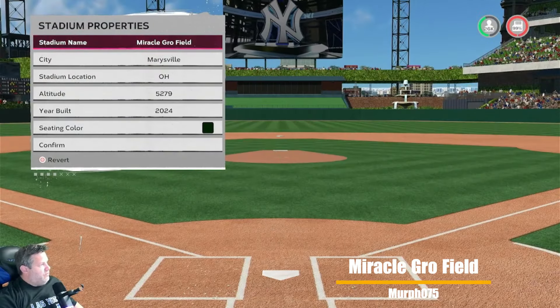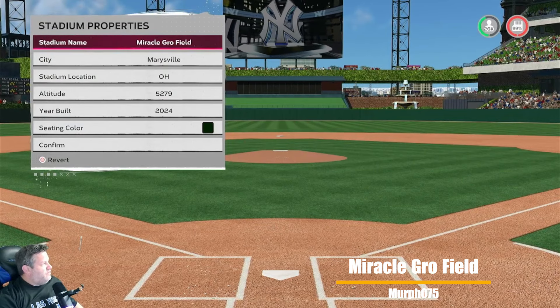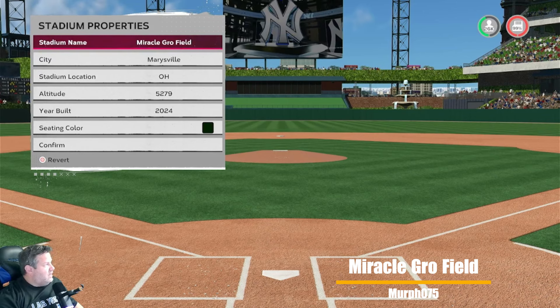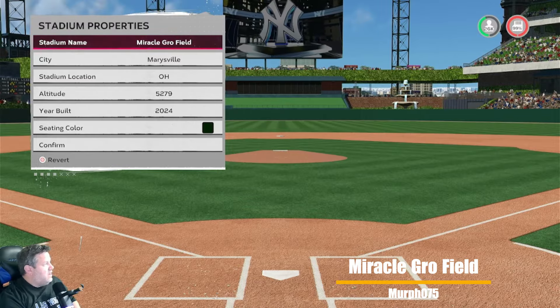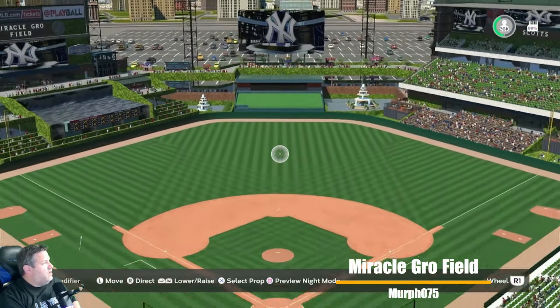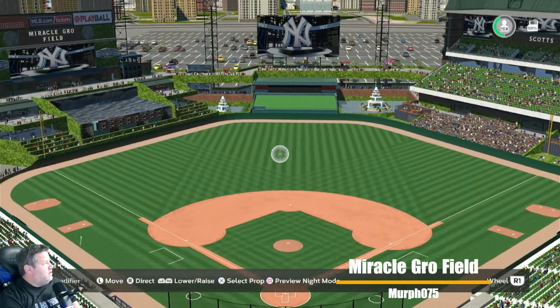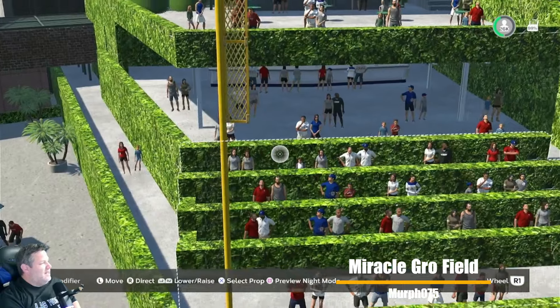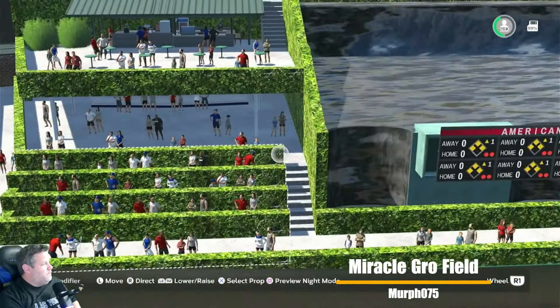Back-to-back Hall of Famers, folks. This is Murph 075 — it's Miracle Row Field in Marysville, Ohio. Has an altitude of 5,279 feet, built in 2024. He named the stadium after Scott's Miracle-Gro after realizing how much ivy he used on the walls, and placed it in Marysville, Ohio — the hometown of Scott's Miracle-Gro. Pulling back — I see a lot of green hiding the waterfalls, and it looks like a bunch of hedges, like a maze.